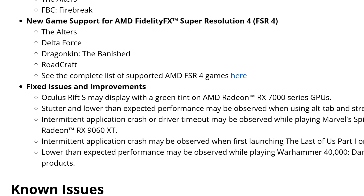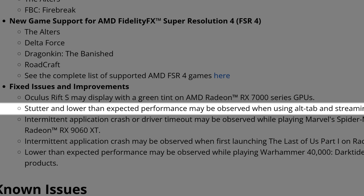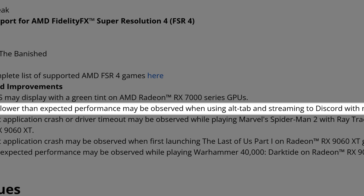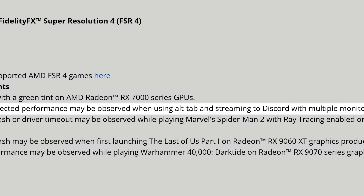These are optional drivers, and I believe the official WHQL — most likely the 25.7.1 — will fix this. As for fixed issues: Oculus Rift S may display a green tint on RX 7000 series GPUs — that's finally getting fixed. Also fixed: stutter and lower-than-expected performance when using Alt+Tab and streaming to Discord with multiple monitors — another issue some users were experiencing.